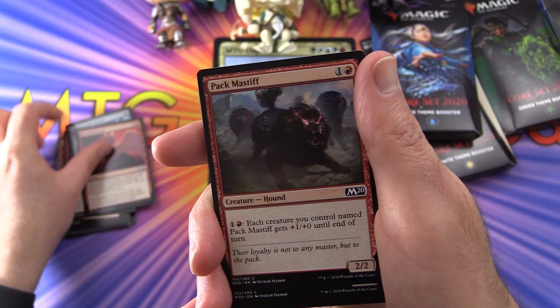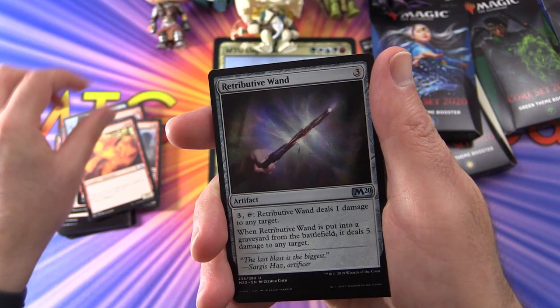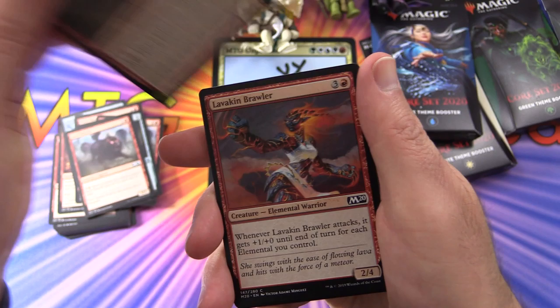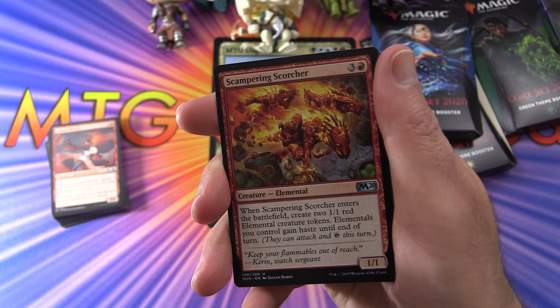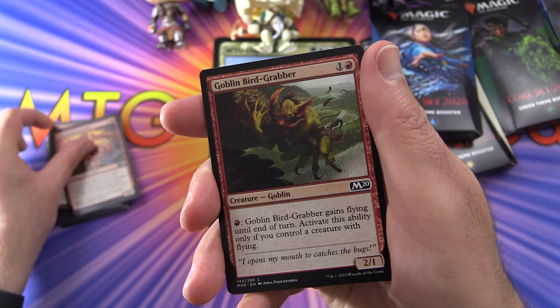Maniacal Rage again, Anvil Rot, Raptor, Act of Treason, Pack Mastiff — a couple of those. Fire Elemental, Retributive Wand, Pack Mastiff again, Lava Kin Brawler. This definitely looks like you could just create a deck from it, add some lands and get cracking. Maybe good for new players.